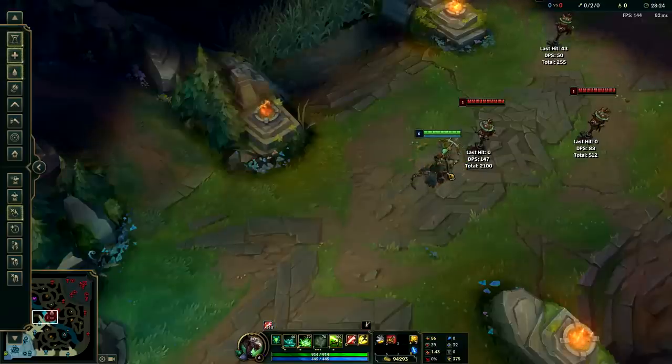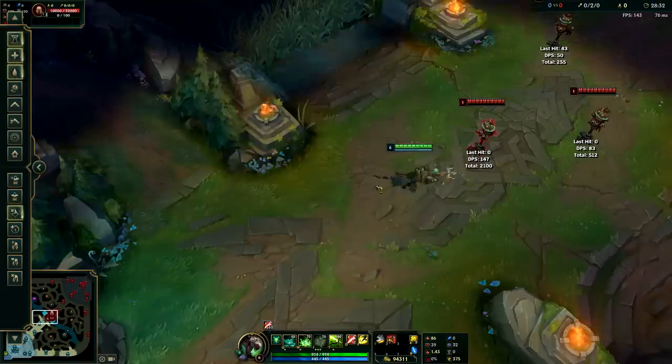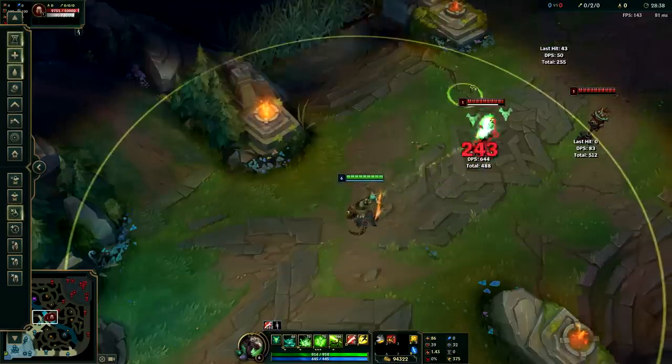That one mistake just cost you your life. Or instead of clicking past him, if you accidentally click slightly in front of him, that small movement could easily get you killed in League of Legends if the person has high damage or CC. That could cost you the game, which is why I don't really recommend players from bronze to challenger use the normal click too much.